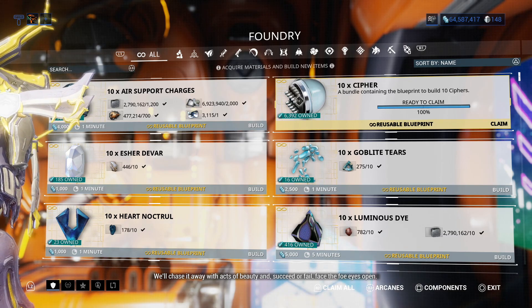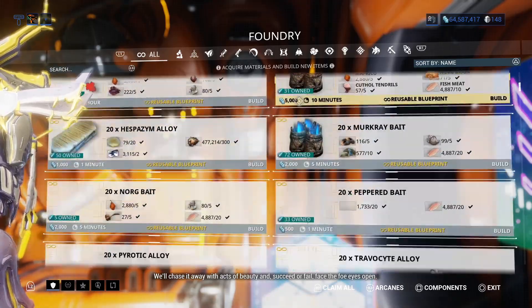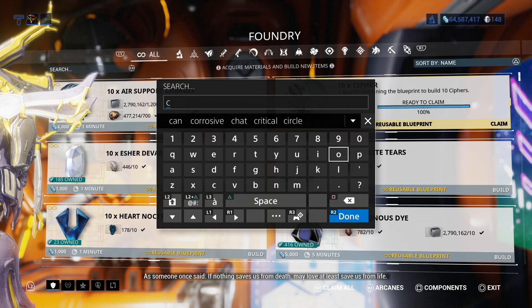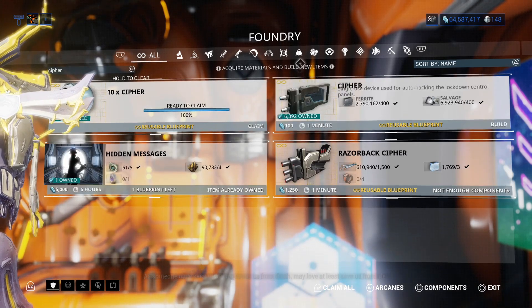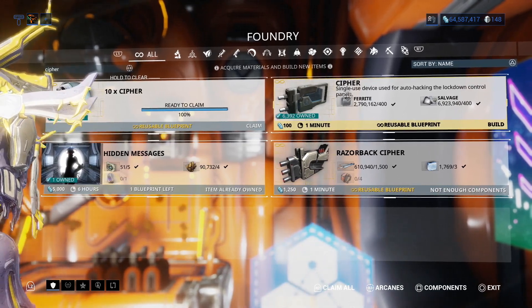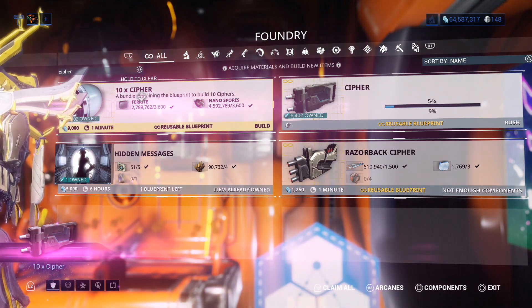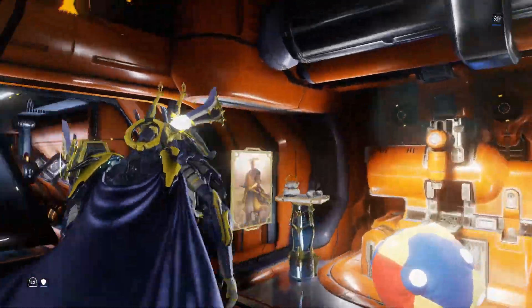And this is how you get cyphers, okay? When you first start out, you can buy one from the market. I've been asked, how do you have 10 cyphers at a time from a blueprint? Well, it's simply in the market.